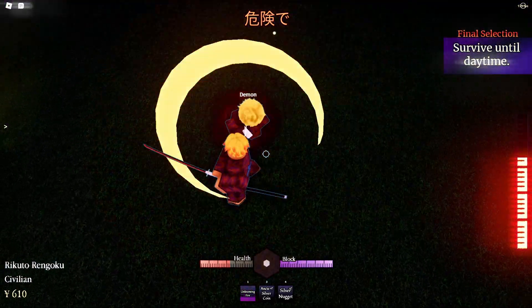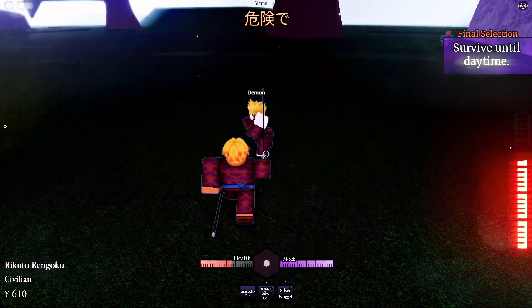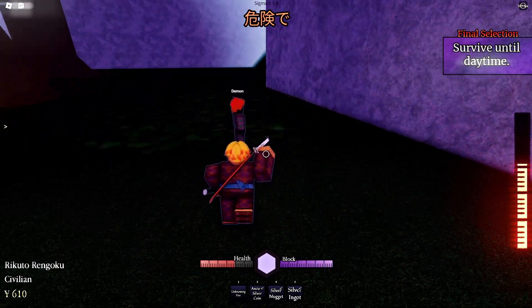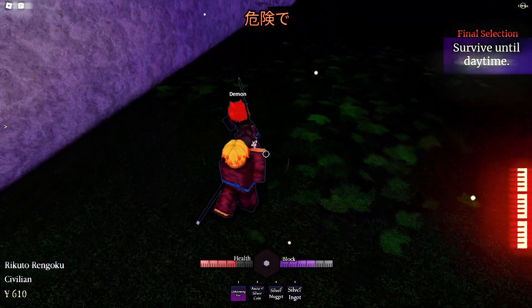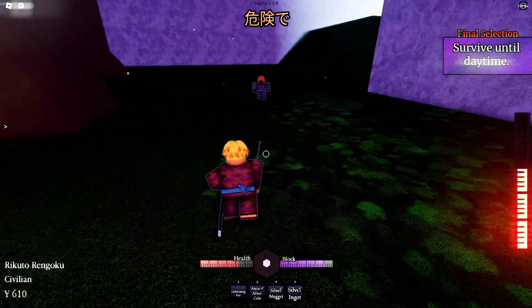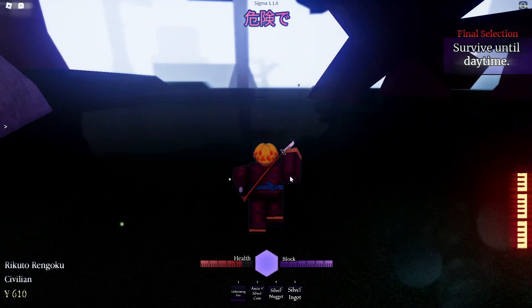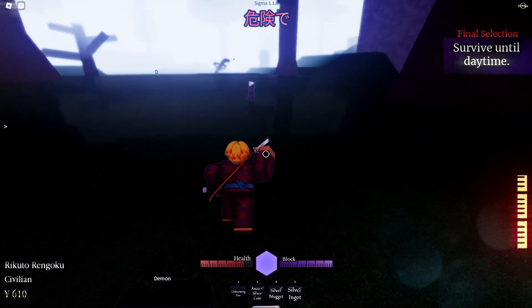Now we can just 1v1 this demon. The new combat feels smooth, I like the new effects. Dash in — cut off his head! Blue bag — silver ingot. We're getting a lot of blue bags. We're teeing up nicely. We took out three demons there and barely lost any HP.